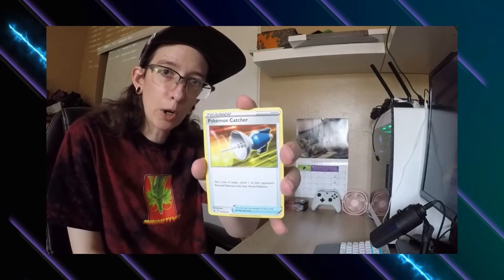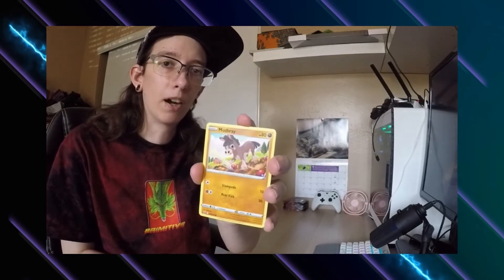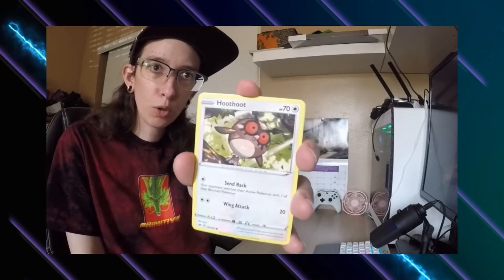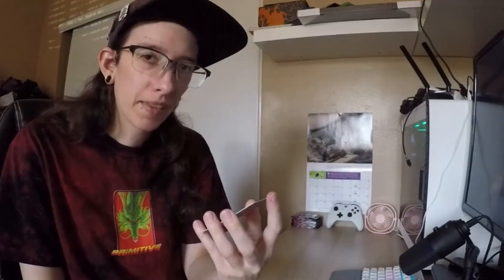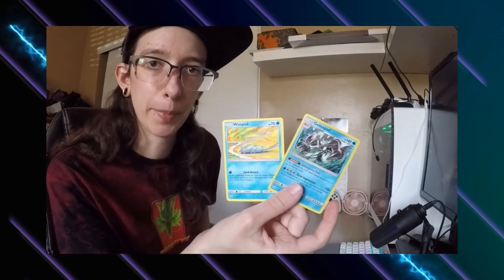Opening the Sword and Shield booster pack. Starting with psychic energy, Bisharp, a trainer card, Pokemon Catcher, Huntail, Krabby, Grookey, Mudbray — I've pulled this card probably four times already — Hoothoot, Pineco, Chinchow. Reverse holo is Blipbug and the last card is a non-holo Centiskorch. And these are the two cards that came with this particular pack — once again they have a slight curve to them, which I don't like.